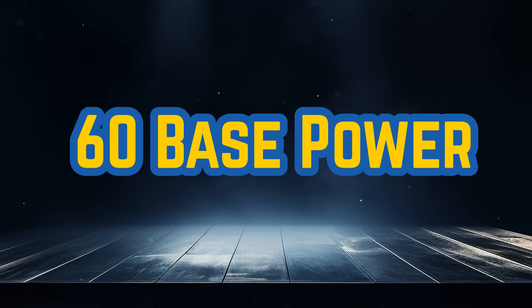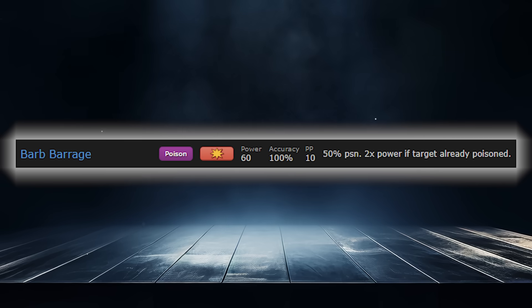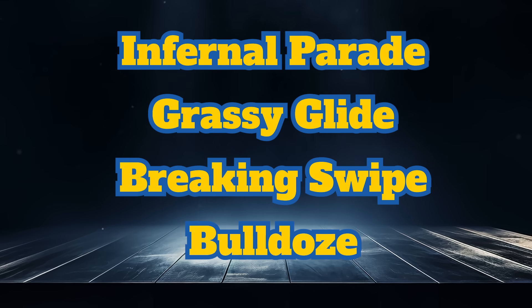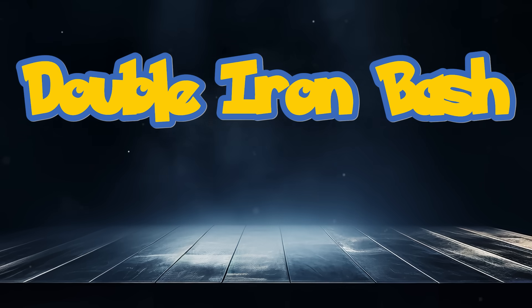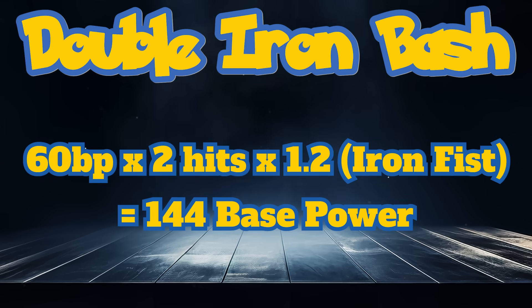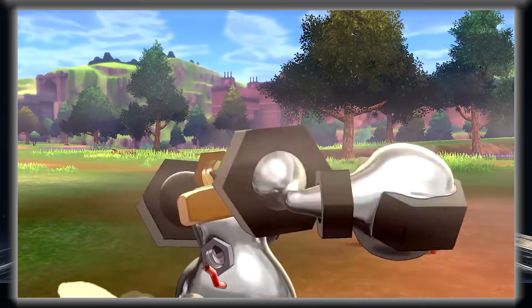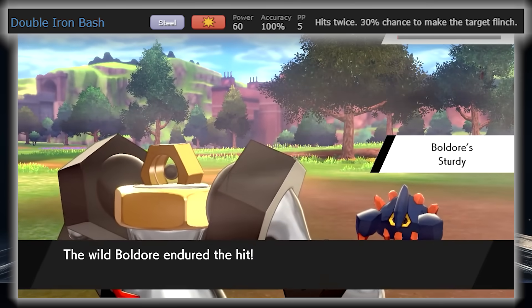As we get to the last moves boosted by Technician, we have potentially some of the best moves in the game. Flip Turn is a great pivot move recently added. We also have Barb Barrage, having a 50% poison chance and doubling to 120 base power if the target is poisoned. The best move no doubt goes to Melmetal's Double Iron Bash — its 60 base power is really 144 after considering it hits twice and is boosted by Iron Fist. The crazy flinch chance is the icing on the cake, putting it far above any other 60 base power move.